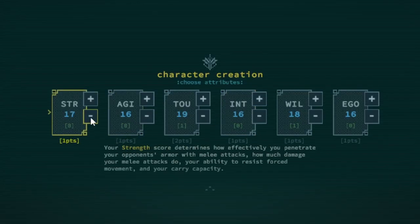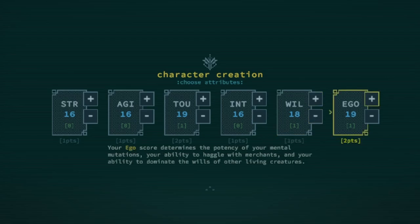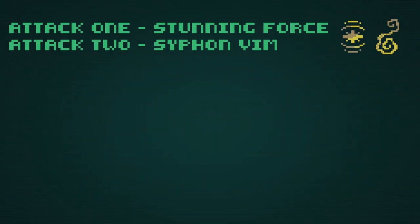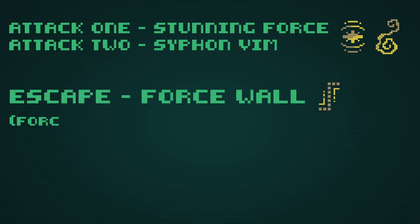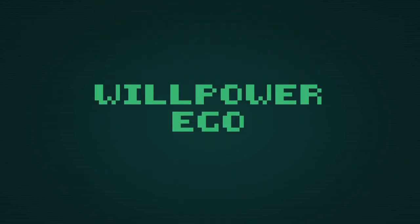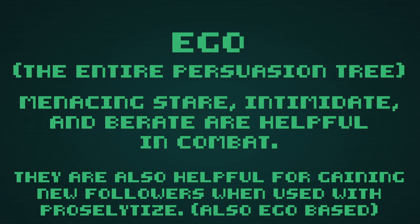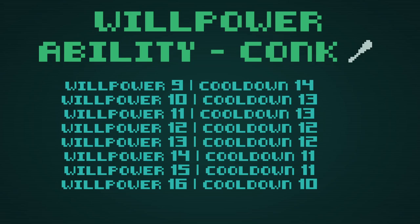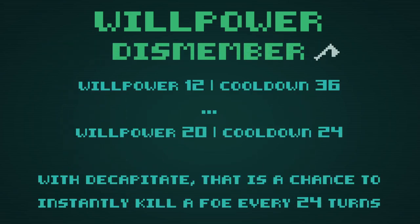Mental? For stats, consider pumping willpower, toughness, ego — ego will be really important. We're making sensible choices: maybe pick two attacks. Support is not as important as an escape — having both is good, but if you have to pick, get a nice escape. Dump on frill. Ego is primarily useful to users of mental mutations, but it does come into play with some skills, so ego is not useless to a physical character. Willpower scales down cooldown on all abilities, which can be really good for a physical type, especially for cascading chance-based abilities like dismember and decapitate.